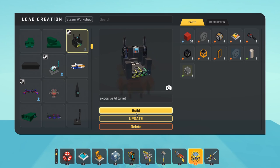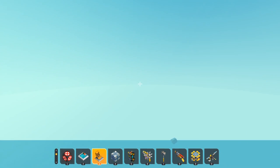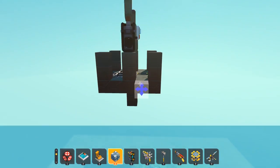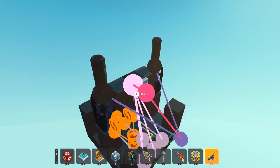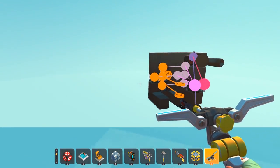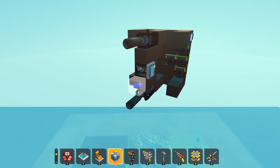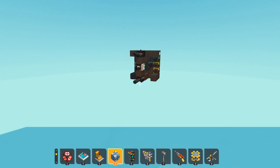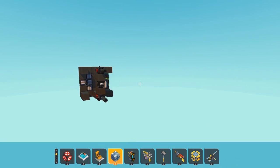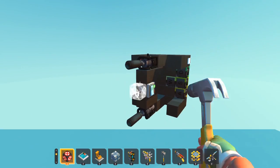Here's the AI turret I have in the final version, also in the bottom of my hovercraft. This works by clicking the button — oh, it's following me. That is very strange. This is actually creepy.